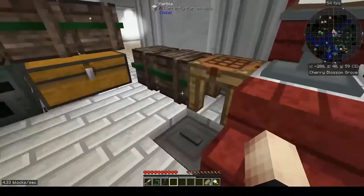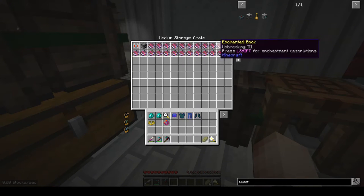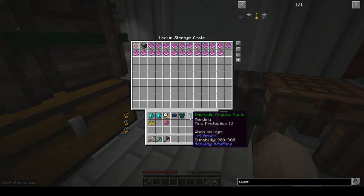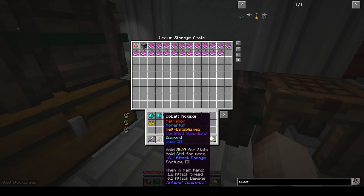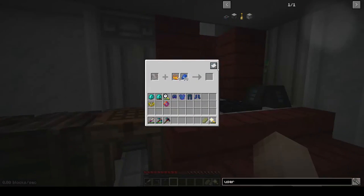I've been taking enchanted items that have been coming in — mostly things like fishing rods — and putting them in here, and I'm getting a lot of Mending. I'd love to get some Soulbound, because pretty much all my armor has Mending. I don't have much Protection yet, but Fire Protection has been really nice — it puts out fire real quick. These don't take any enchants, so maybe Soulbound when I get those.